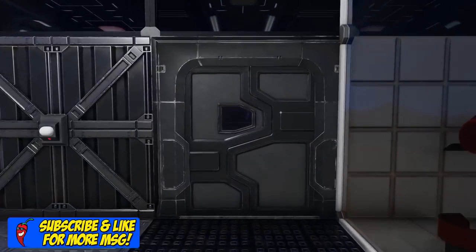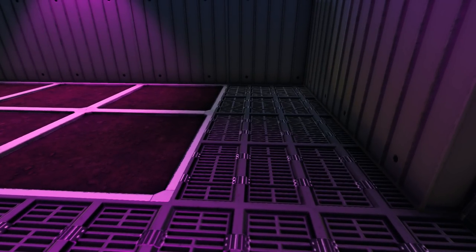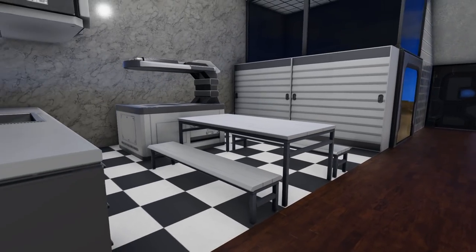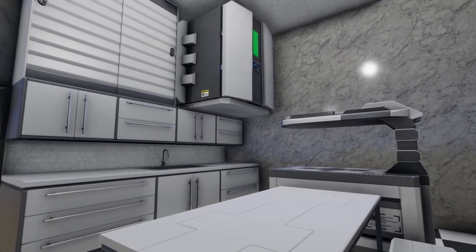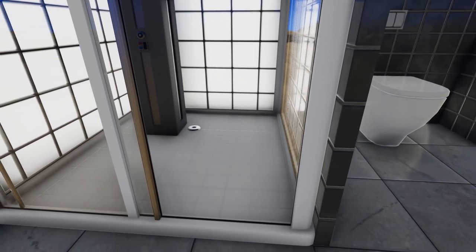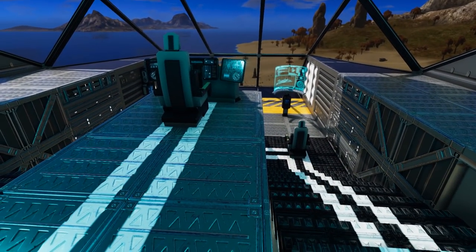Passing by the medical bay we come into our food growing area where you can see we have six growing plots on each side, with room for two more on each side if you'd like to place them. Taking the stairs up here we come into the crew quarters where you will find some couches and other nice amenities, as well as our kitchen area with one food processor and one fridge. We also have a toilet and shower combination in this area, and passing through this door we come into the main bridge where we have a pilot seat and two passenger seats.